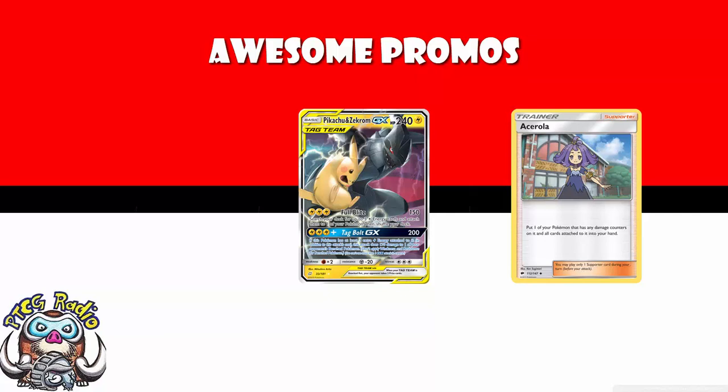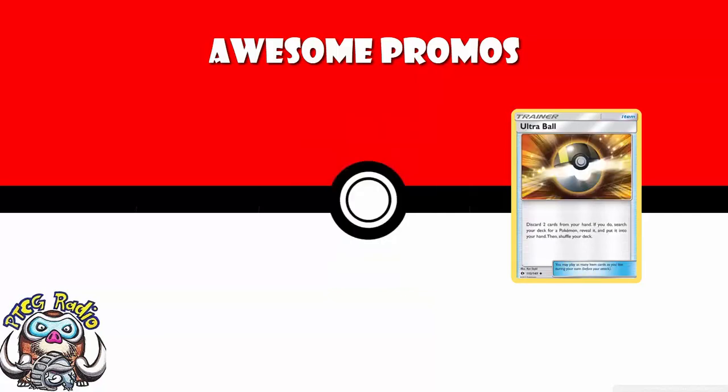In terms of the League Cup reward, it's Ultra Ball. Ultra Ball is a four-of in almost every deck at this stage — pretty much a given that every deck is going to be playing four Ultra Ball. The thing is, Ultra Ball has been printed like a bazillion times. So it's nice to have the alternate art version, and I do enjoy the artwork very much. I am, however, somewhat skeptical as to whether we need these, because it's Ultra Ball — people probably already have them.